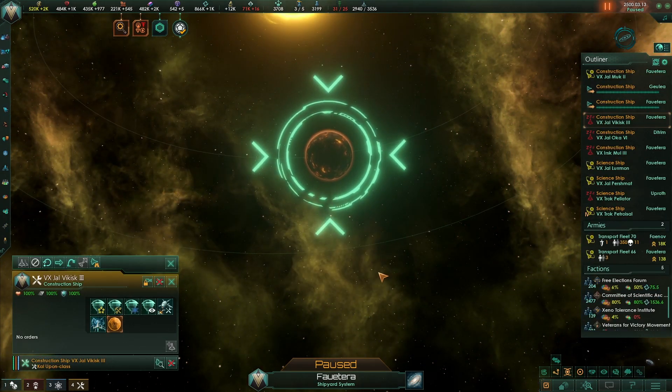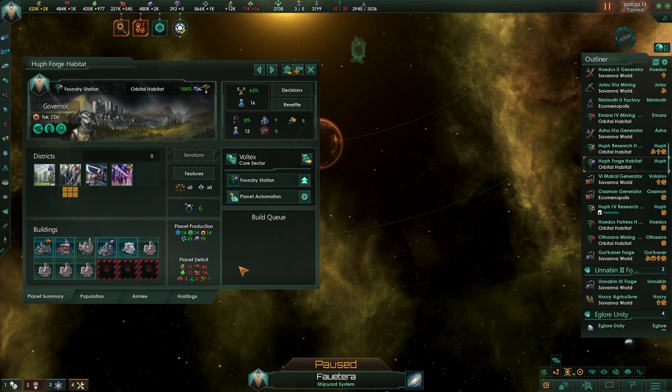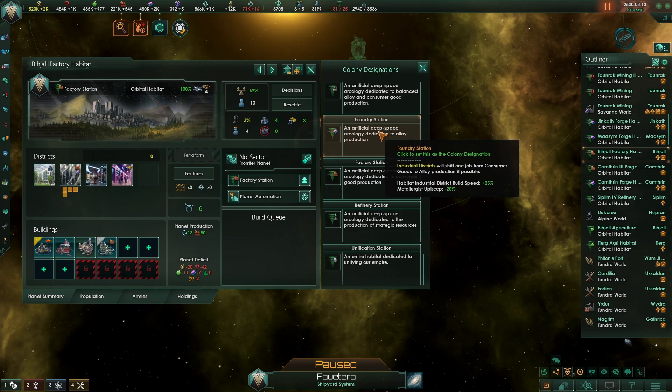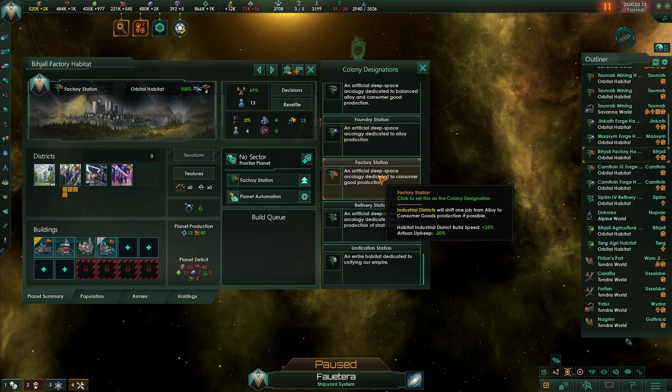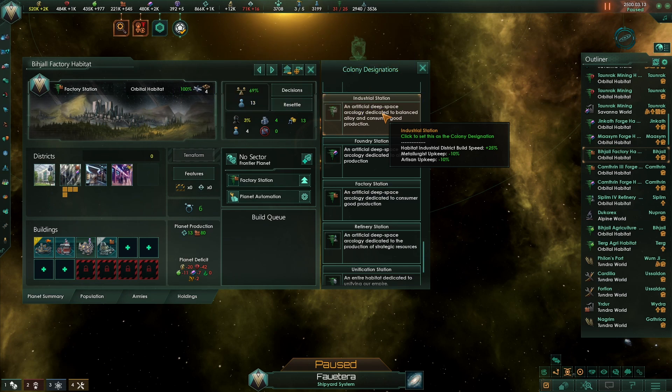Industrial habitats don't require a resource to be built. Just choose a normal planet with no resource. Once built, build a holotheater and build all industrial districts. You have three designations to choose from: foundry stations produce just alloys from your industrial districts instead of consumer goods and give a bonus to alloy production; factory stations produce consumer goods instead of alloys and give a bonus to consumer good production; industrial districts provide both alloys and consumer goods and give a smaller bonus to each.